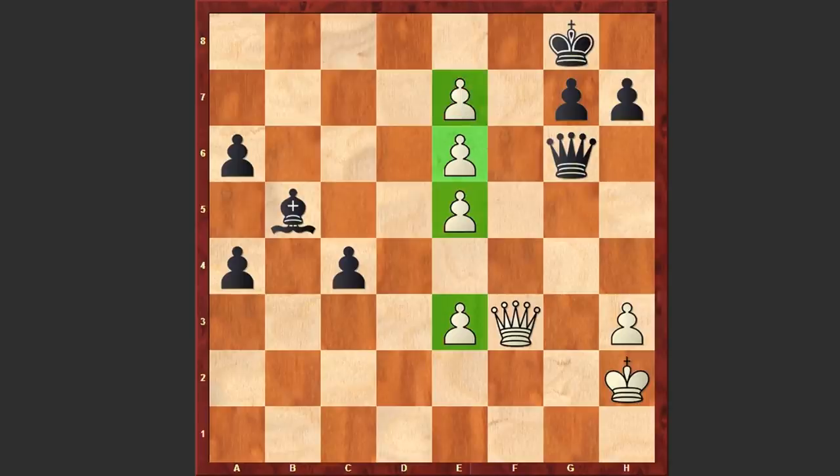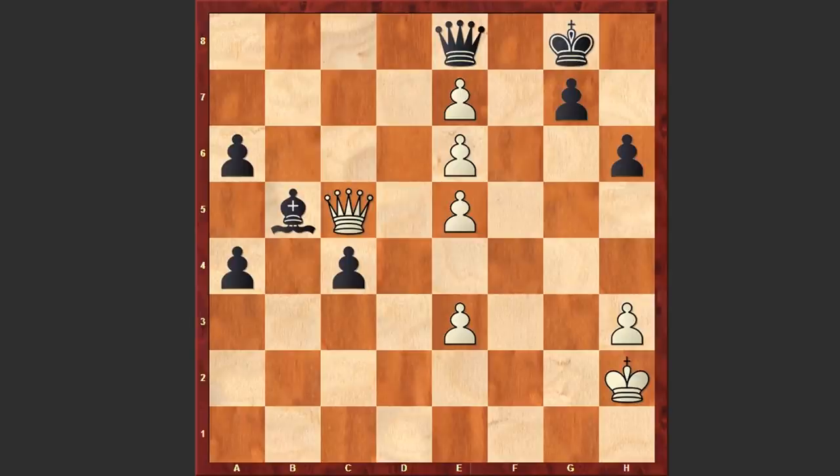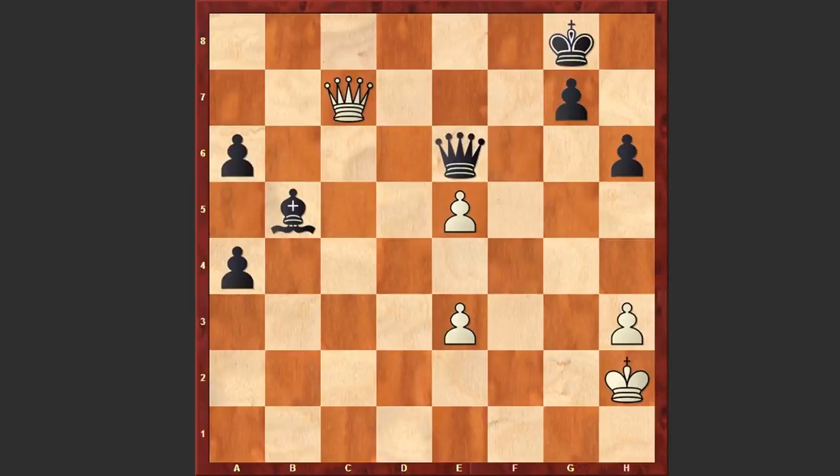Look at this position. Right now the pawn on e6 is untouchable because of the mating threat — that's why Qe8 was played. Qd5 and h6, although Black could also capture on e7 without facing any problems. But in the game after Qd5 we see h6, Qc5. Alekhine is trying to create some problems for Black, but Black's position is solid and these pawns can't do anything. C3 — Black is starting to make use of his passed pawns.